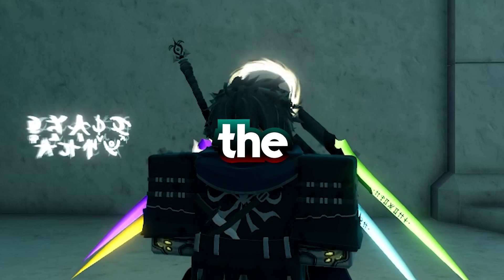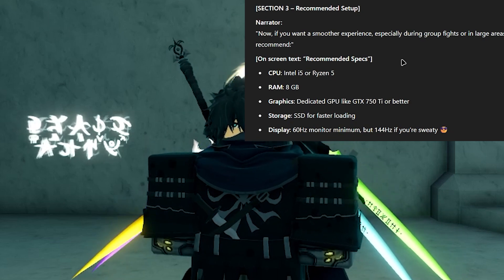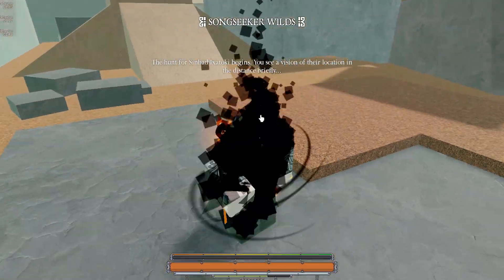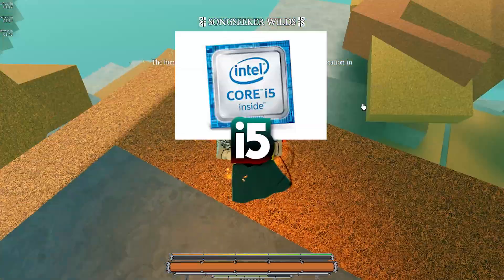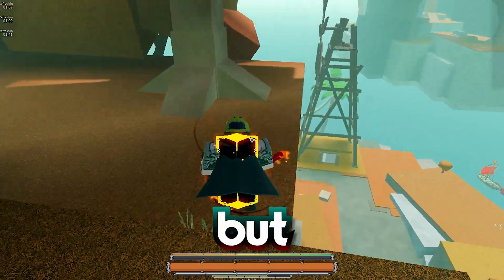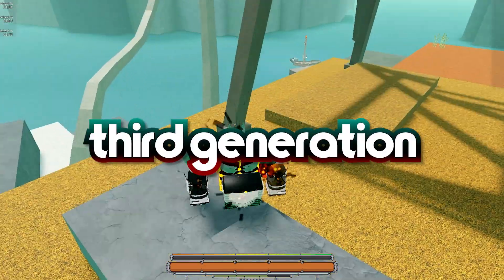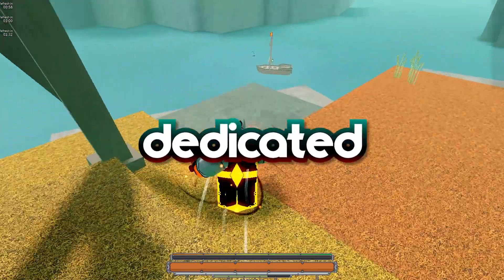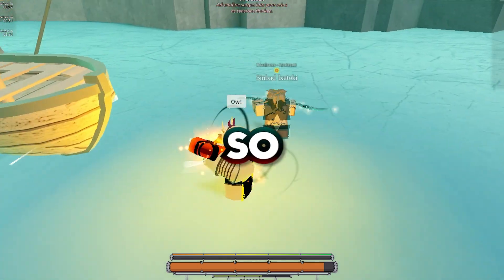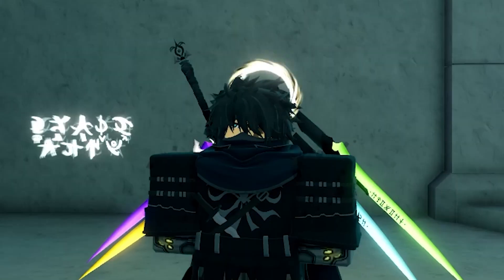For a smoother experience, especially during group fights or in large areas, ChatGPT recommends: a Ryzen 5 or i5 around 5th to 6th gen, or Ryzen 5 2nd to 3rd gen, 8 gigs of RAM, and a dedicated GPU like a GTX 750 Ti.